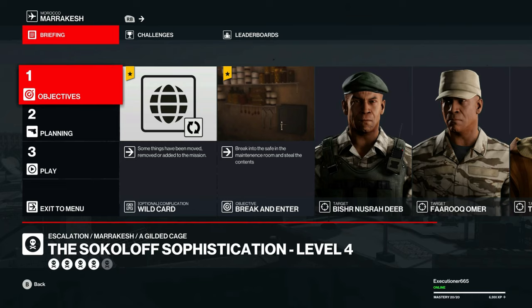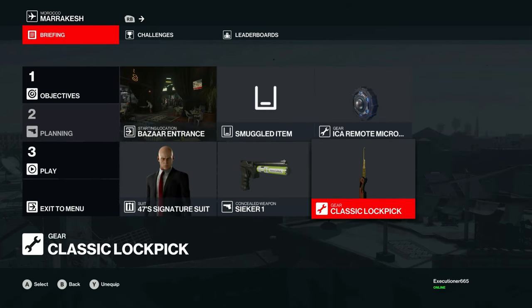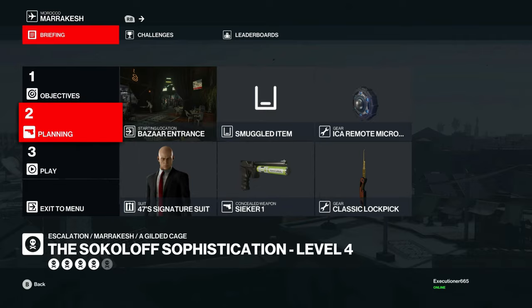Now for level 4, we have to break into a safe that's in the maintenance room by the Default Starting Location. Start in the Default Starting Location and bring a Micro Remote Taser, a Lockpick, and the Seeker.